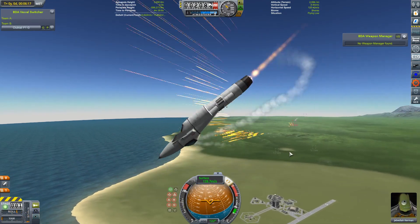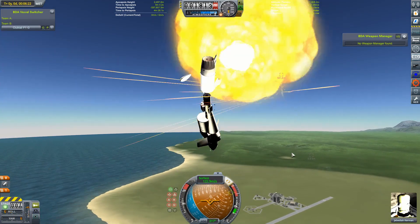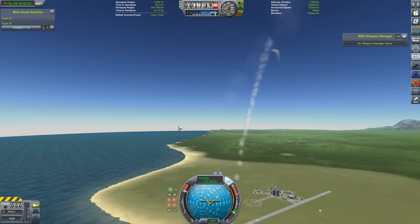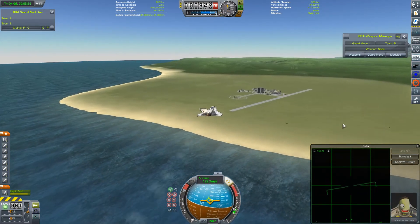Oh well, never mind — first blood to the Clubtails, first blood to Valentina. Ooh, that was unnecessary. Ooh, Valentina, you are a very bad person. Anyway, let's go see what we've got for the next fight.